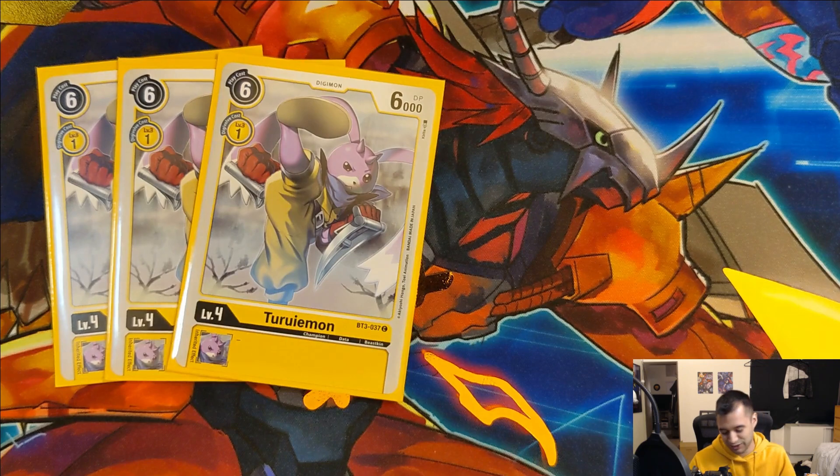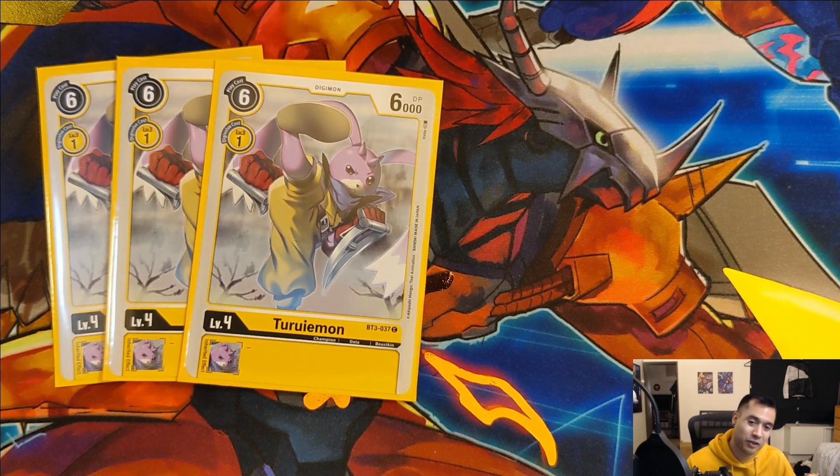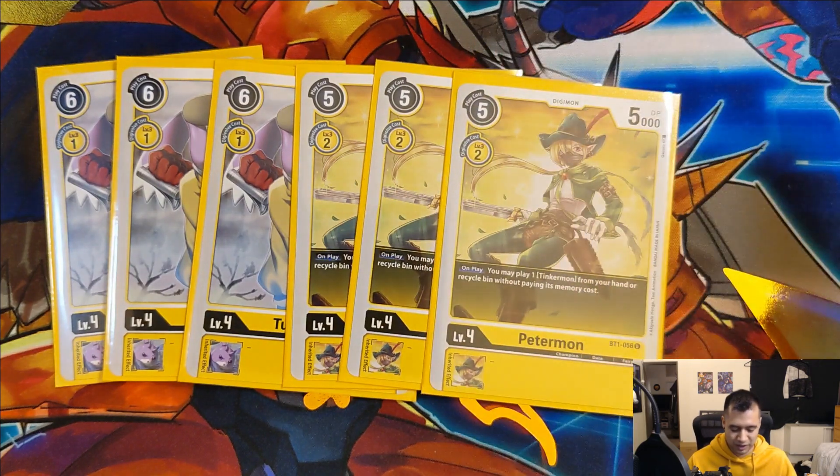Next up we run three copies of Turuimon - the Lobmon evolution line is super awesome in this set. A big reason for that is how cheap they are. This is our first one-cost level four we can digivolve into for yellow - super nice, helps things speed along. Also 6000 DP, which means she's going to be safe from things like Volcanic Greymon or Omnimon Ultra S. If you're trying to build up to Mastemon as quickly as possible she is super useful, and probably my favorite new level four for yellow this set.